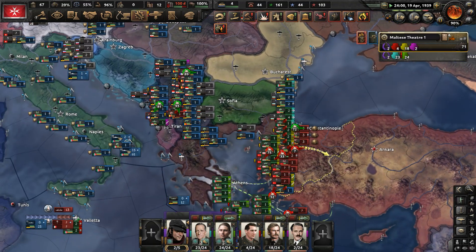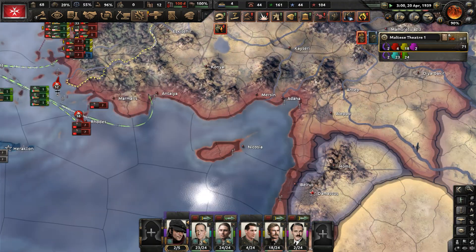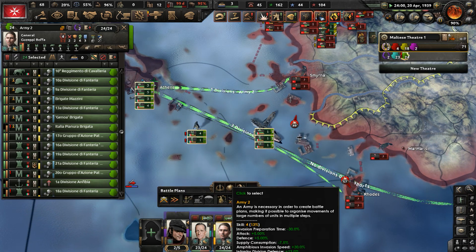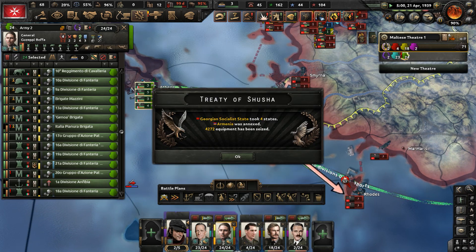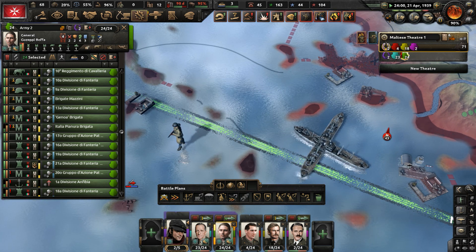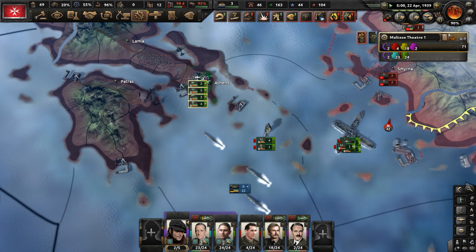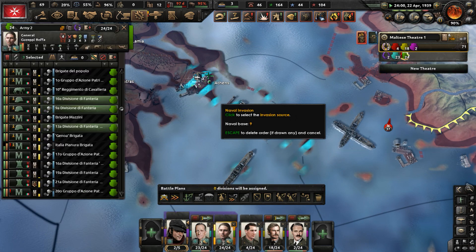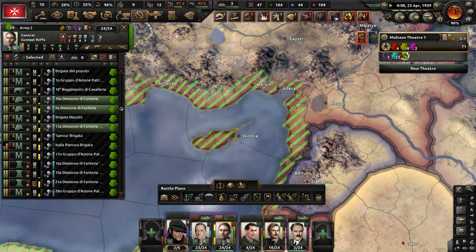Let's just abandon this naval invasion plan — it's clearly not working at all. We'll have more divisions set up to take somewhere else, because this is not panning out. Go for Adana and also Aleppo. Where are those marines? They're still doing naval invasions.